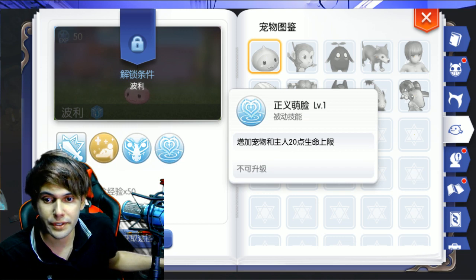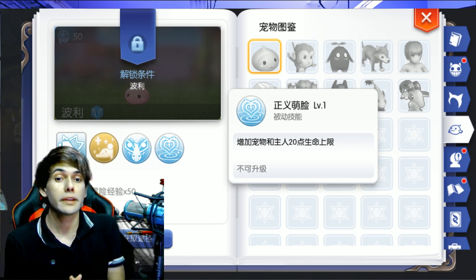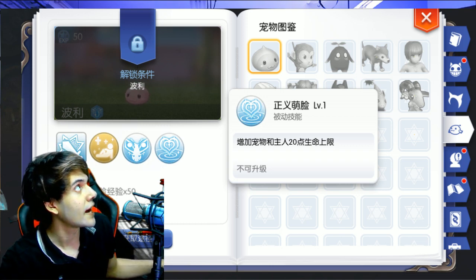The last skill will increase the pet's ATP by 20 per level — so 20 ATP per level. It also sucks, but it's okay for a free pet, I guess.